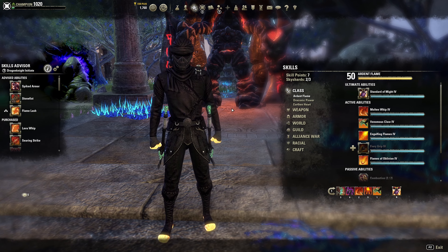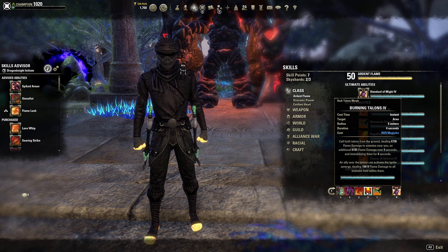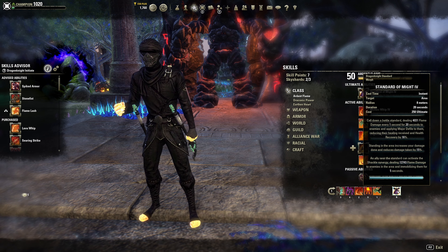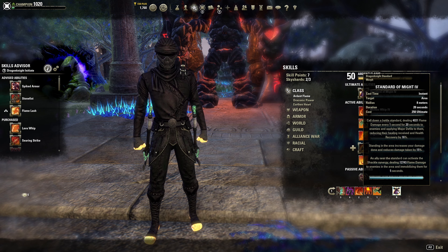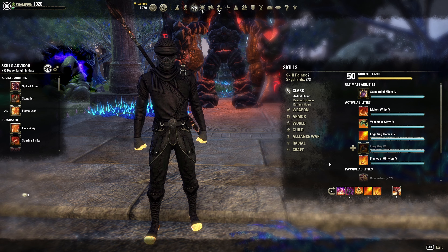On the front bar we are running Barb Trap, Camouflaged Hunter, Molten Whip as our spammable, Burning Talons, and Venomous Claw. Burning Talons is insane — it does so much damage, and allies can also synergize with it in actual trials and dungeons, so this is a must-have ability. Standard of Might is also a must — it does an insane amount of damage and reduces your damage taken.